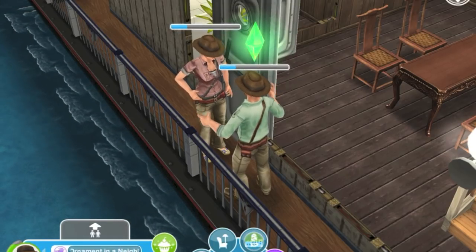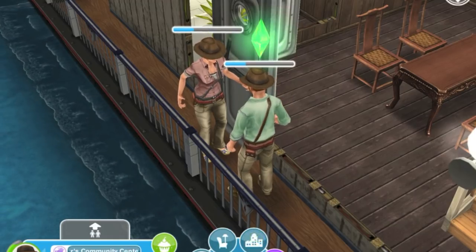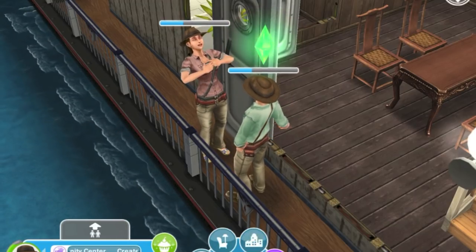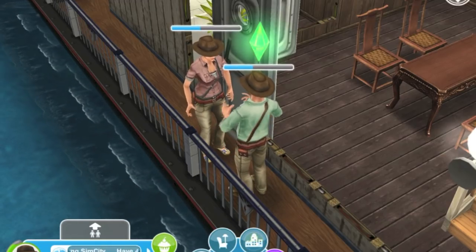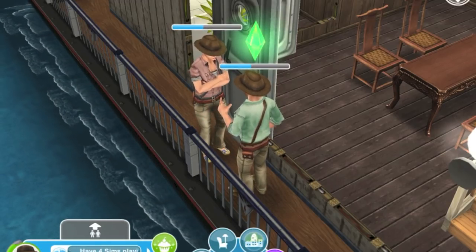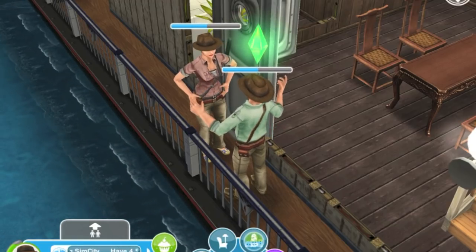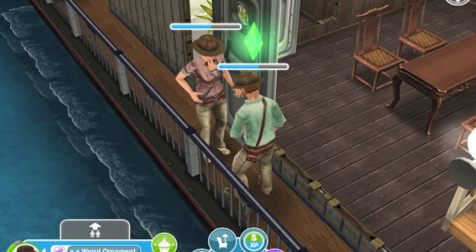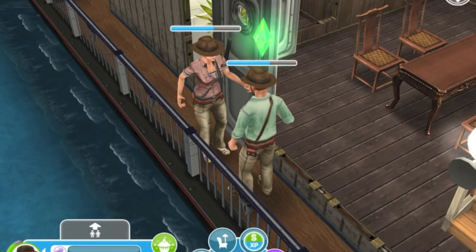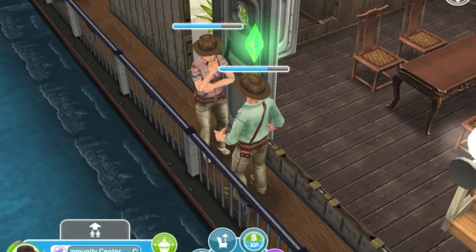They will be ready to go on a date and eventually marry each other. After they move in together you still have to get them married — only a married couple can have a baby. Once you reach the relationship milestone where they're able to move in, you can have them both live at the same place, have one propose to the other, and once they get married you can have a baby.